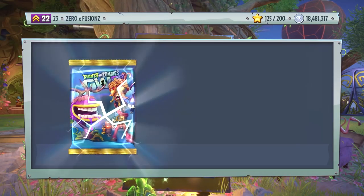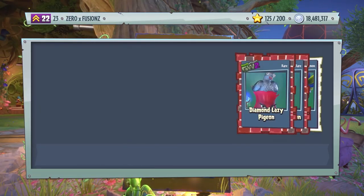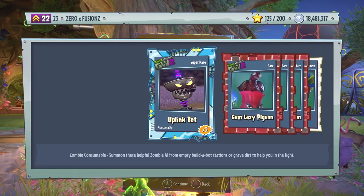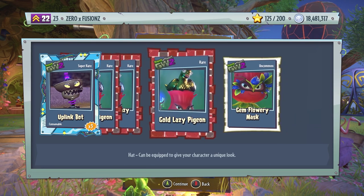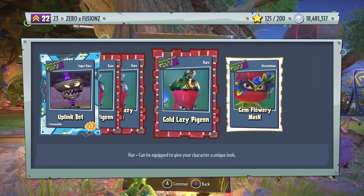We'll open one more Zany Zombopolis Pack, why not, and then finish off with a couple of 60,000 coin packs while they are limited. We get three Uplink Bots, Gem Lazy Pigeon, Diamond Lazy Pigeon, Gold Lazy Pigeon, and Gem Flowery Mask as well. We're going to have a lot of Lazy Pigeons from that pack opening.